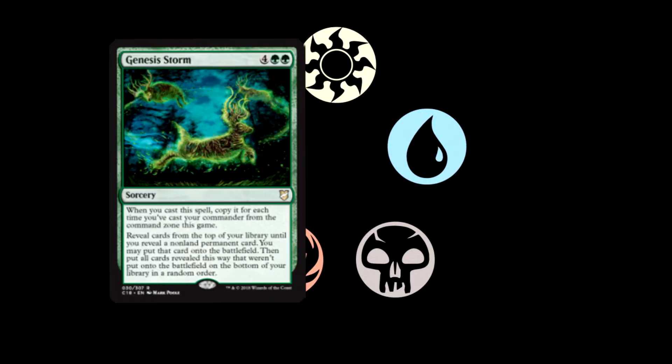Next card we're looking at is Genesis Storm. Four and double green for a sorcery. When you cast this spell, copy it for each time you've cast your commander from the command zone this game. Reveal cards from the top of your library until you reveal a non-land permanent card. You may put that card onto the battlefield, then put all cards revealed this way that weren't put onto the battlefield on the bottom of your library in a random order. Powerful effects, expensive cost, but very good — it can definitely be a game ender, pumping out three or four non-land permanents.